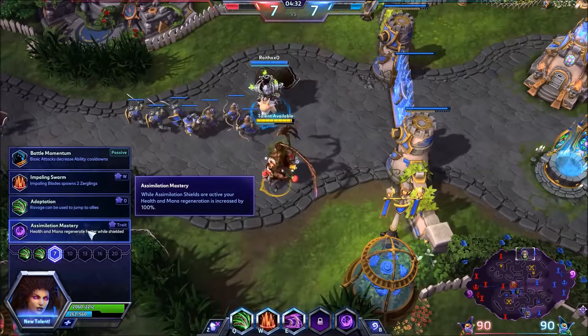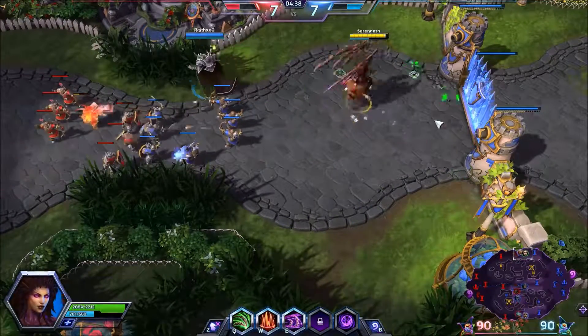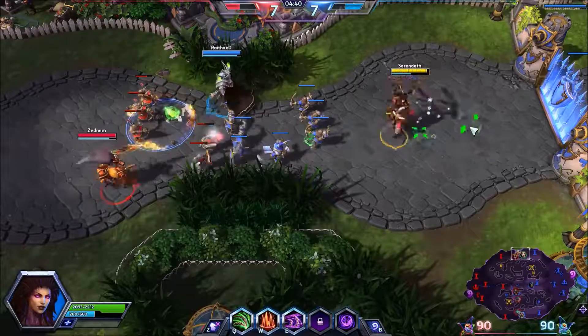At this talent tier, we're taking Assimilation Mastery. While Assimilation Shields are up, we are going to get health and mana regeneration.